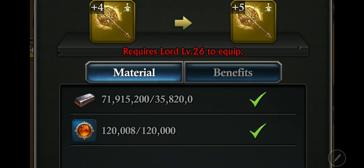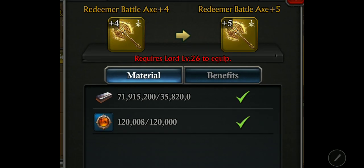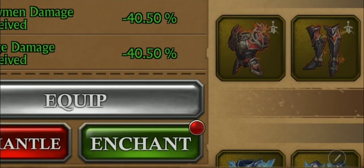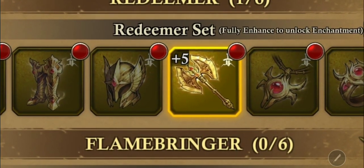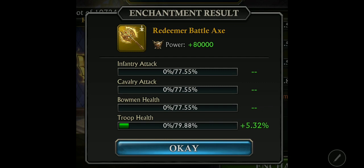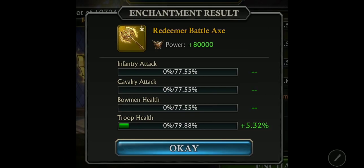Four to five: 35 million steel and 120,000 Dragon essence — a lot. Now I want to talk about enchant, because my Redeemer Battle Axe is plus five, so I can enchant it now. When you click enchant, you're going to need certain types of flasks.